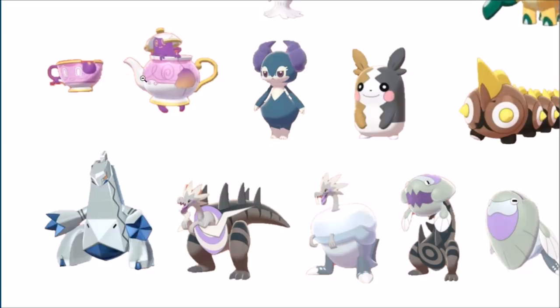Polteageist and Sinistea are pretty cool. The insides changing would make sense, since it's supposed to be spectral tea. Just changing the outside is something we see with a lot of shiny Pokémon. Duraludon looks pretty cool — there was just such little saturation and color going on with Duraludon, so any change makes it a little better.